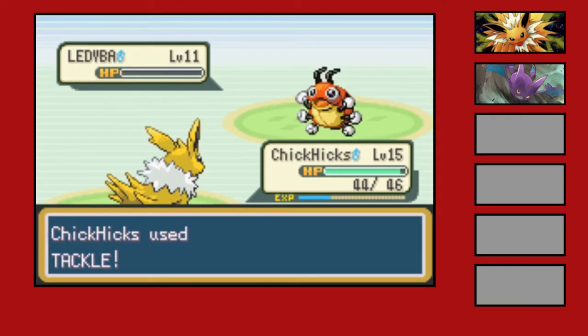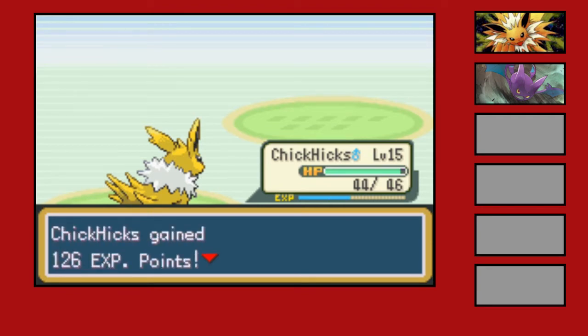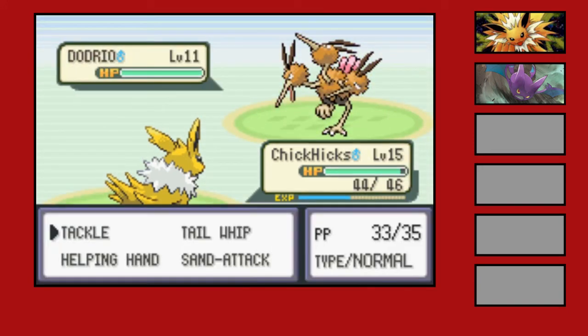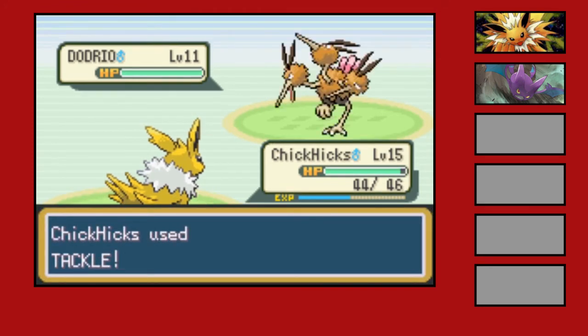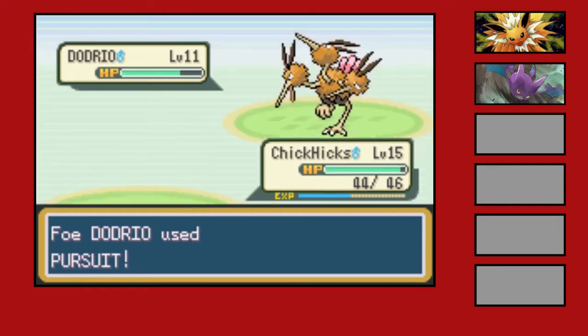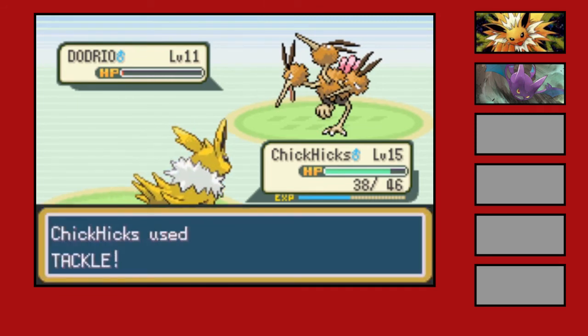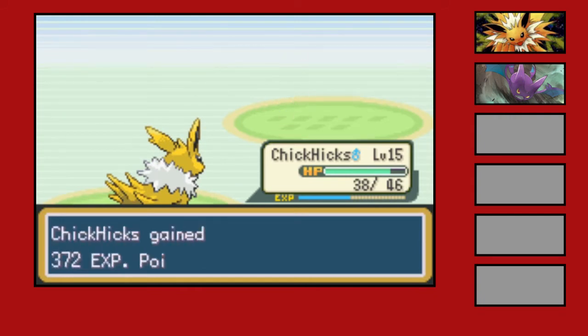One hit KO on this one. The trainer has a Dugtrio stat. I might not have to heal — we'll have to see what kind of damage he does. That's not doing much. Hope that's all he's got — he still only does 3 damage. That might be enough to lower it so it can't knock me out. He's an idiot and keeps using it, so yeah — only took 8 damage total. I think we'll just go ahead.